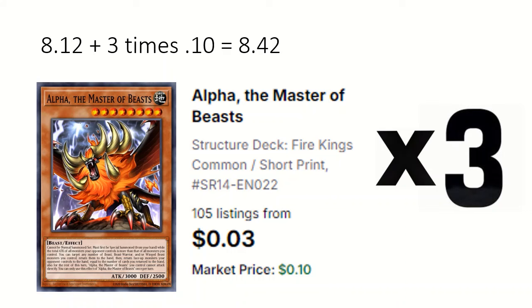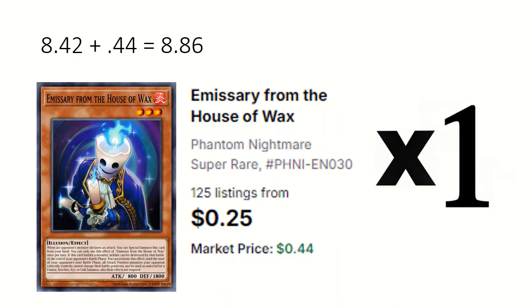3 Alpha the Master of Beasts: can special summon itself from hand if your opponent's monsters have more total attack than yours, and can return beast monsters to hand and return that many of the opponent's monsters to hand as well. 1 Emissary: if the opponent attacks you can special summon this from hand, it can't be destroyed by battle, and at the end of the opponent's battle phase all of their attack position monsters have their effects negated and can't be used for an extra deck summon.